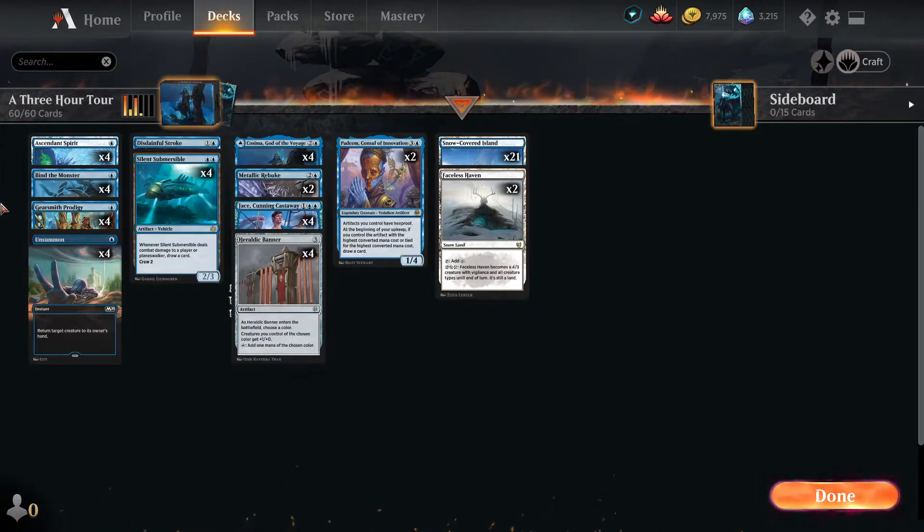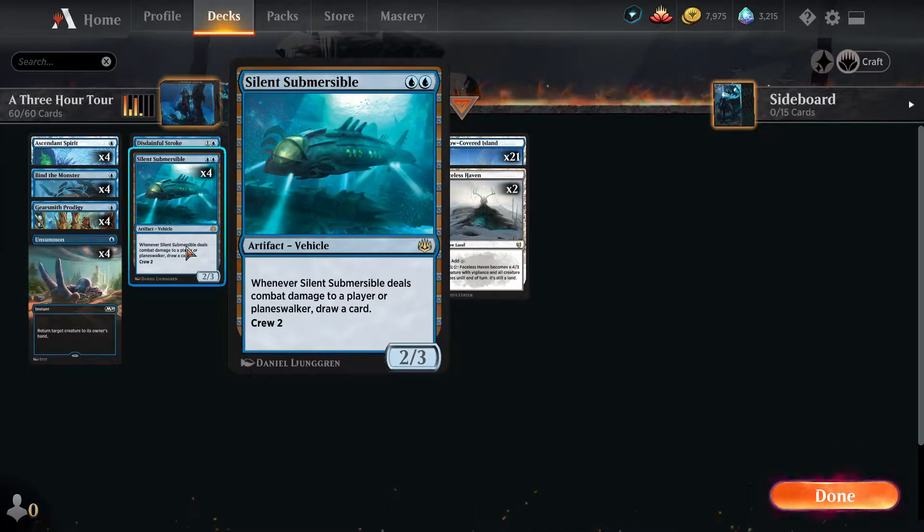So vehicles — Silent Submersible is our first vehicle. Yes, the butt of all jokes — island home, island walk, all those other things it fails to have. You know what you're supposed to do? You drive it really fast out of the water and then flatten your opponent when it lands on the ground and you beach it.